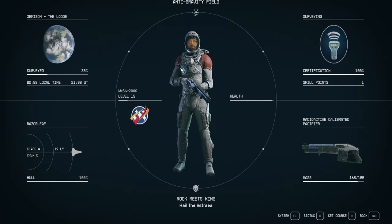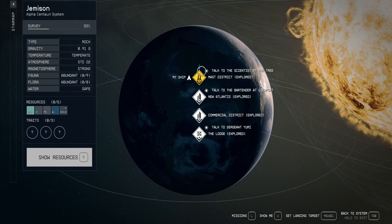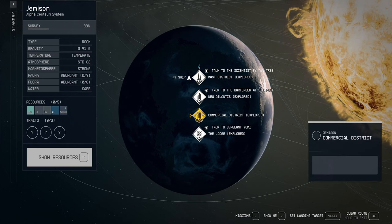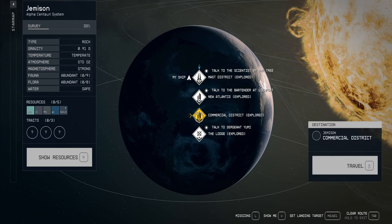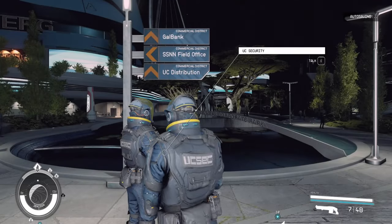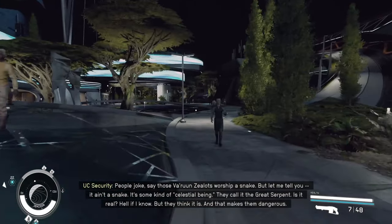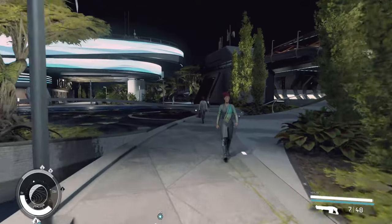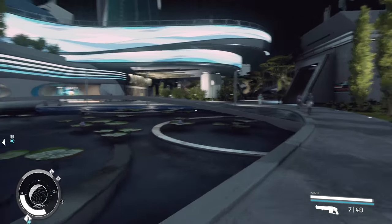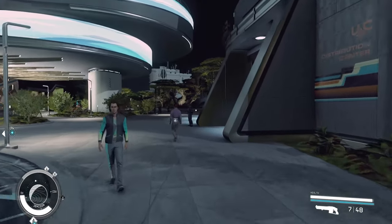We're going to jump over to the map. We are at New Atlantis — you want to be at New Atlantis. We want to go to the Commercial District, so we're going to hop right on over here. Once it loads, you're going to take this path right here. We are looking for the Outland — there's the Outland building right there — and you're just going to keep on going.